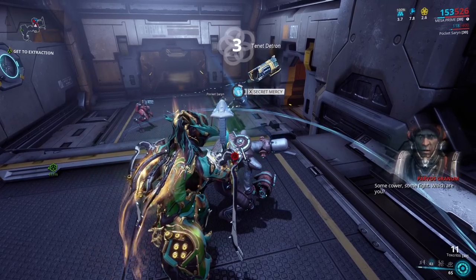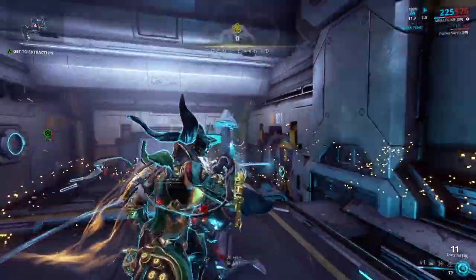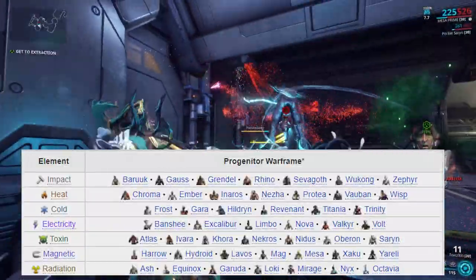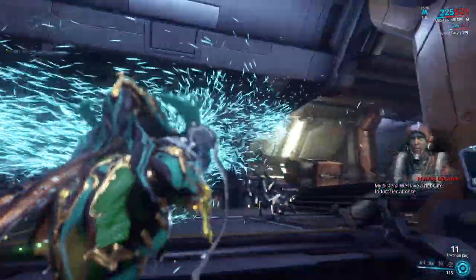This will spawn a Sister. A quick reminder here: similar to Kuva Liches, the Warframe you use to mercy kill the candidate — the progenitor Warframe — will decide the elemental bonus of the weapon's damage as well as the colour of the Sister's ephemera. Choose carefully.